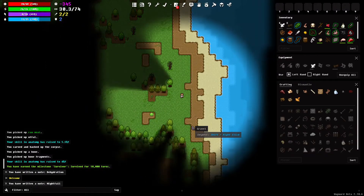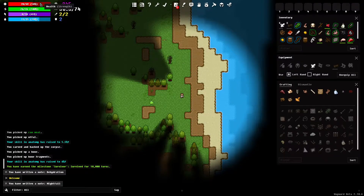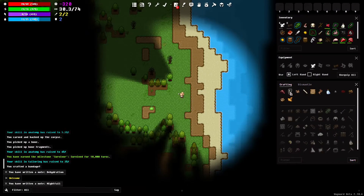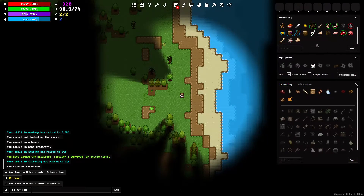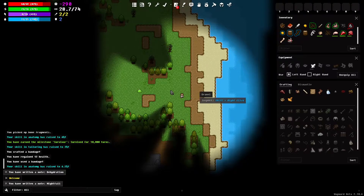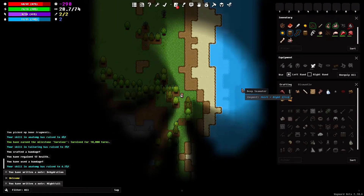We've got a slime over here. I'm a little concerned because our health is just over half, which is obviously not ideal. We could craft a bandage at this point, which is probably what I should do. We made that and I'm going to go ahead and use it — heal — and now our health is looking a little better. I'm not going to fight unless I have to.